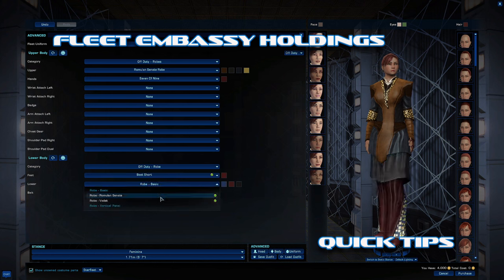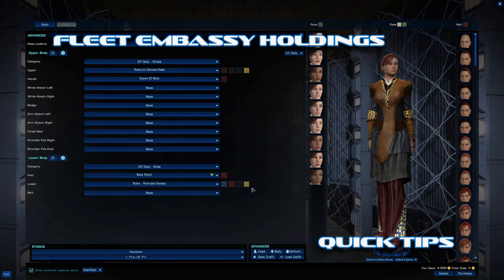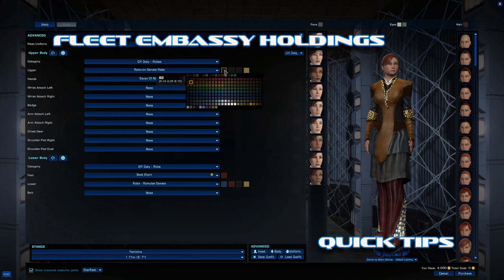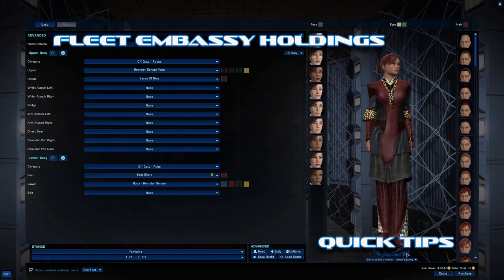After the Romulan one, we're just going to peep the Ennis one real quick — it's very Little House on the Prairie to me. You've got Vedic robes of course, and let's match the top with the bottom — boom, she's banging.